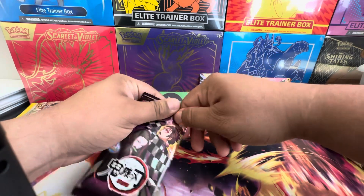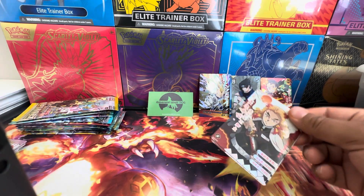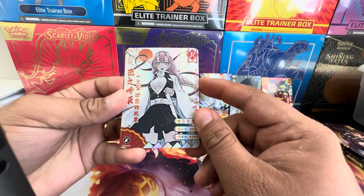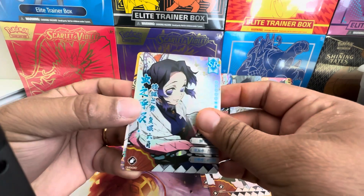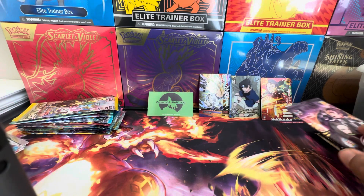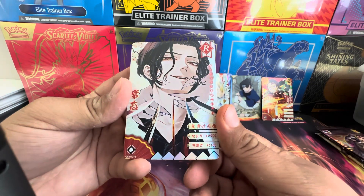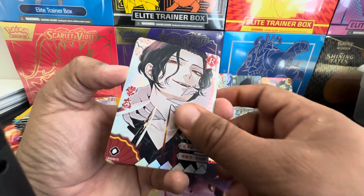So you get another one. Oh, Rengoku! Tengen. All, Mitsuri the Love Hashira. The Insect Hashira SR and Flame Hashira — nice, pretty cool. Oh, that looks so cool. This is Muzan — look at all the Hashira swords on him. It's a telltale of the future.